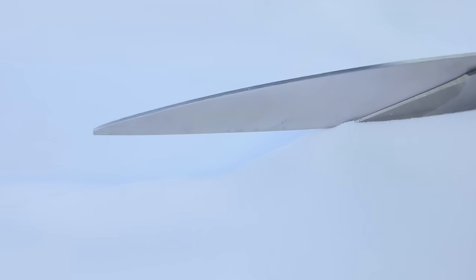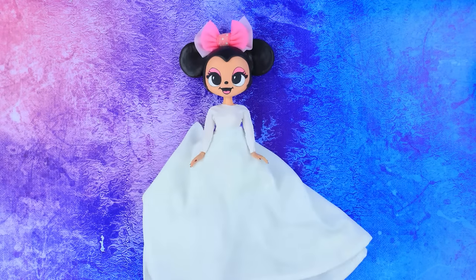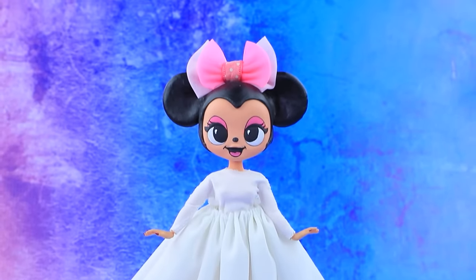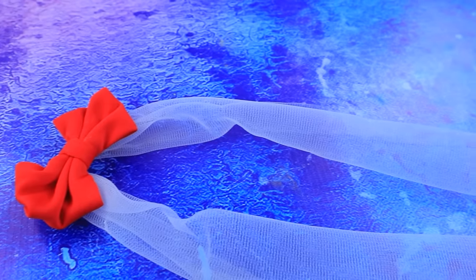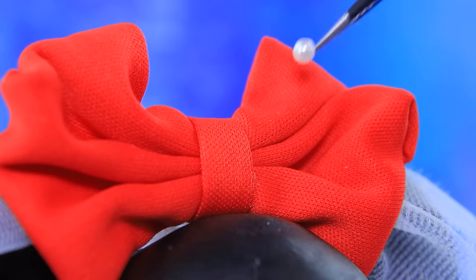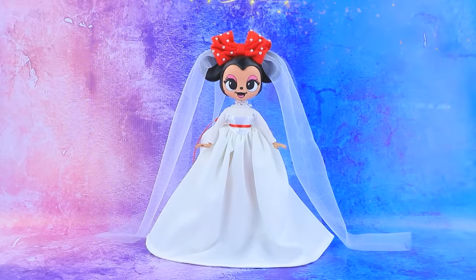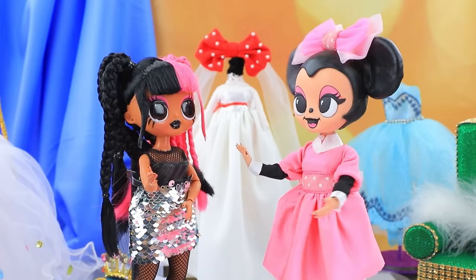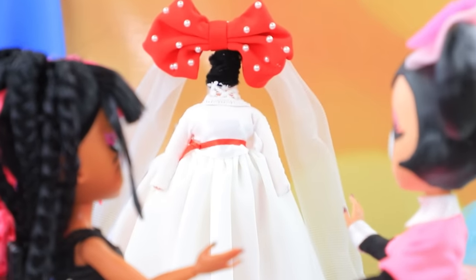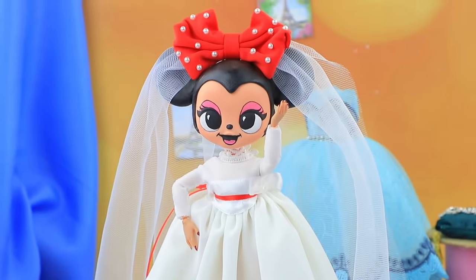Cut out a dress from white fabric — a fluffy skirt flows to the floor! That looks fancy! A scarlet ribbon goes around the waist, and a pink bow is replaced by the bride's veil. Minnie will be the most beautiful bride in the world! Did you have time to make my dress? Yes, everything is ready! It's amazing — go for a fitting! I'm excited! We are so happy for you — have a nice wedding! Bye!